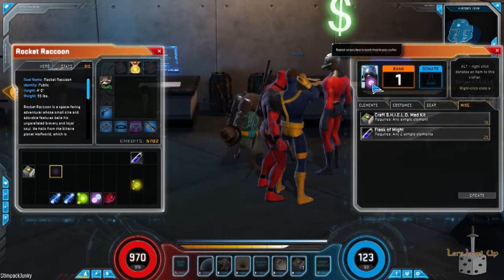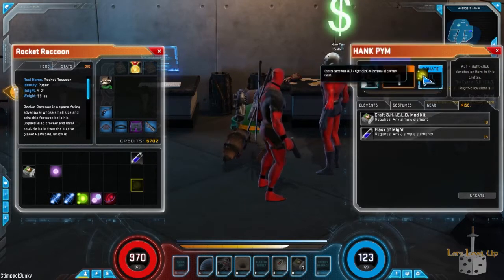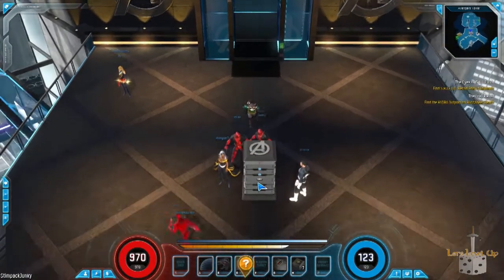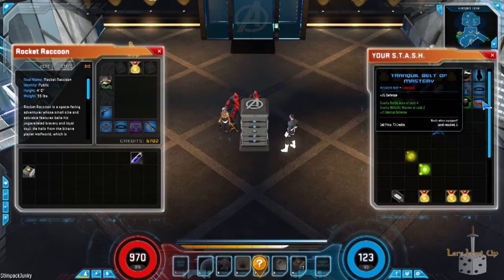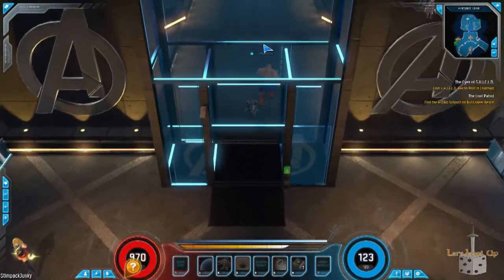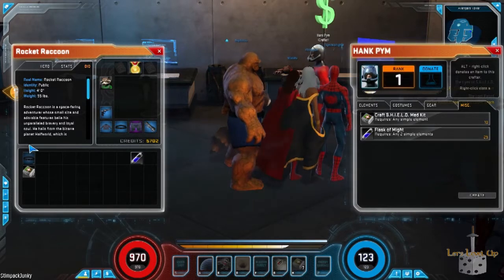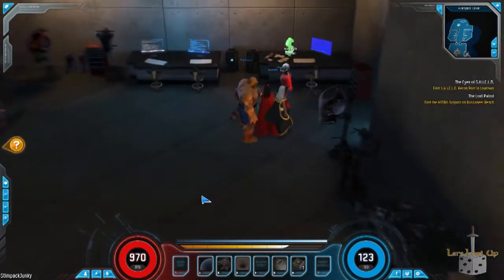As I level up Hank Pym by donating items to him, he'll actually gain experience. I think they need to be actual gear items rather than crafting materials. Let me grab a couple items — a 26-defense belt for Colossus and some rockets I'm not using. As I dropped that item in there, I got 126 more experience, while another gave me only 12. So it must vary by the item or item level.